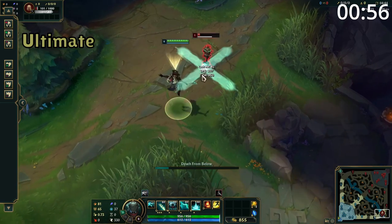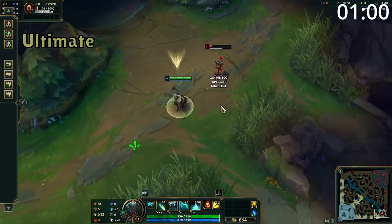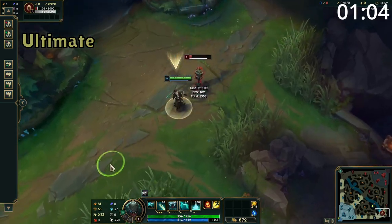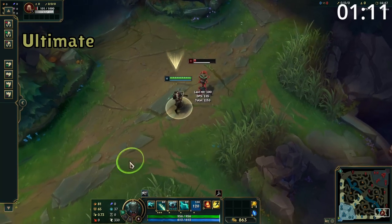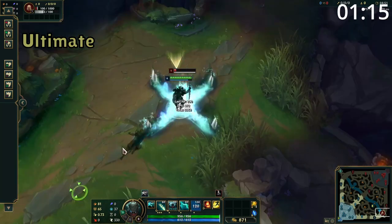Pyke's ultimate throws down a large X, which executes enemies below a set amount of health. When you use your ultimate to execute an enemy, you can cast it again for the next 20 seconds. In addition, if you hit a champion, Pyke will teleport to the X. Also, any champion executed by this will give the full kill gold to both Pyke and an ally. However, if a champion is not executed by the ult they will take half damage, and if you miss the ult altogether, Pyke will not teleport to it.